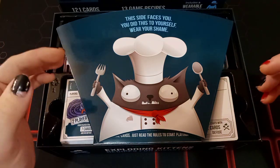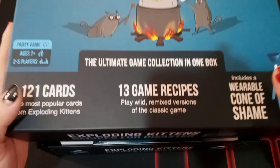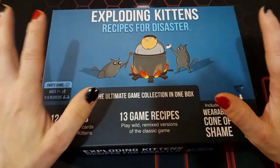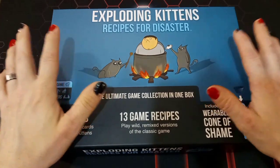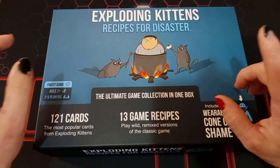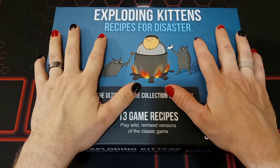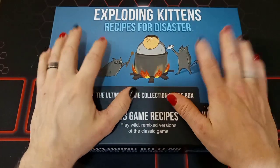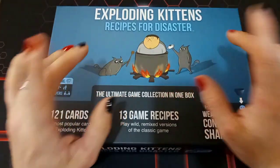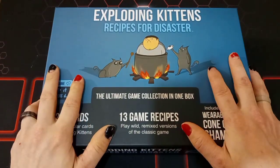If you want to help support Bakukid and I, there are a few ways you can in the description below. We have a link to our Ko-fi, which is our virtual tip jar. There is also a link to my personal Twitch channel — you do not want to miss this Friday, because Bakukid and I are going to be doing a special bean boozled stream and we are going to be playing the Binding of Isaac. That is going to be so fun. Bakukid and I are super excited to do that stream this coming Friday.